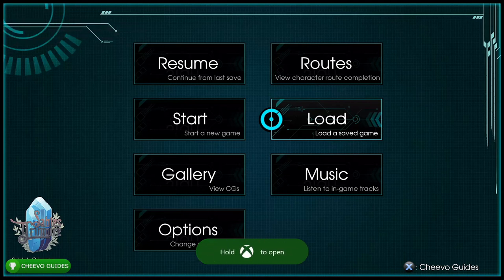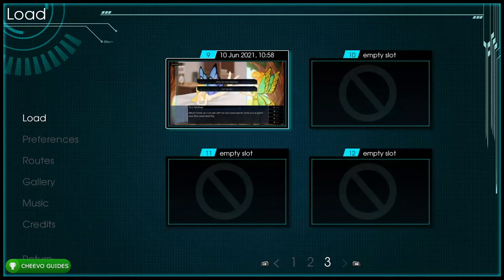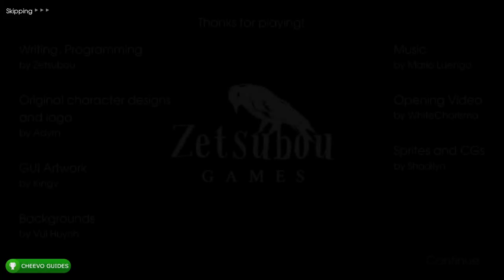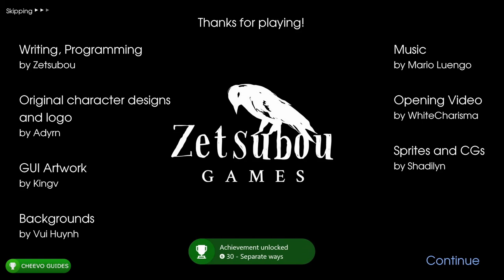Load up save slot 9 and choose 'Let her go' for a bad ending. This triggers the Separate Ways achievement for letting Tix's fate take its course.